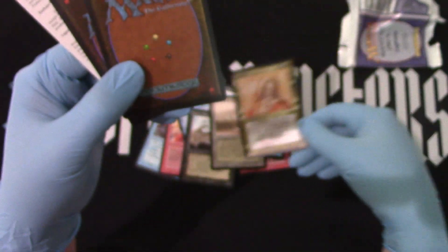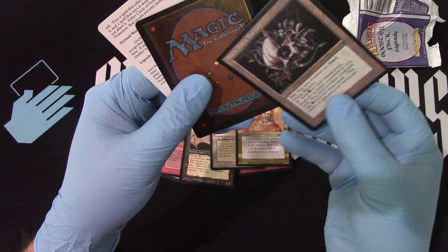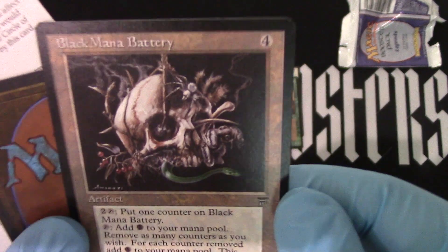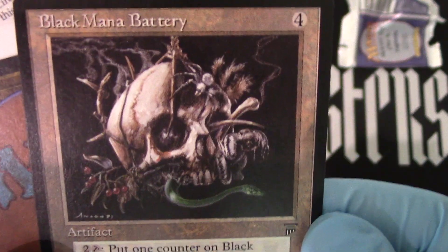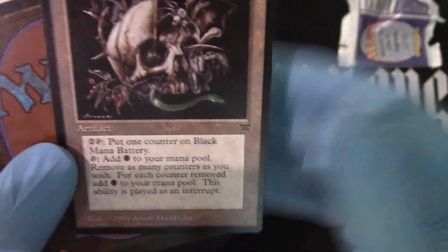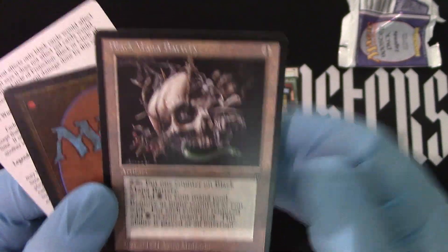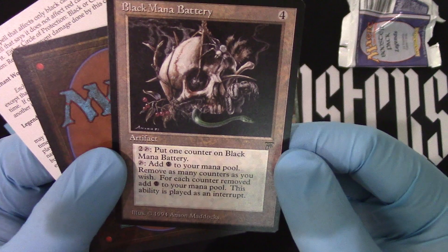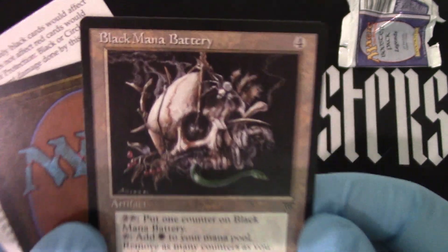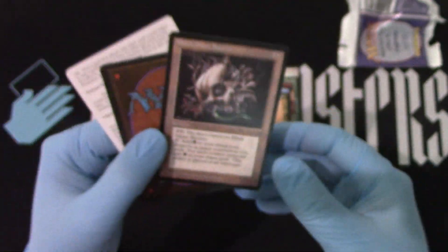4/4 for 5 — doesn't even fly. Oh, what were they thinking? And Black Mana Battery — great artwork, so good. With those counters, not too good, but only 2 to tap. That's the 4-drop, and that's what kills this card — makes it not really that great. But it is awesome. I mean, if you animate it you can hit somebody in the face for 4 — I've done that before.